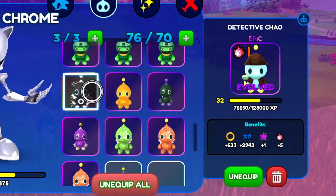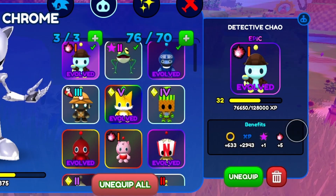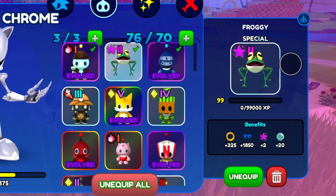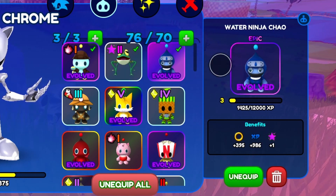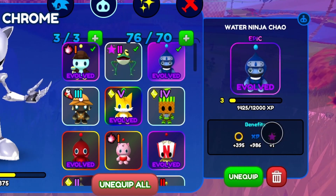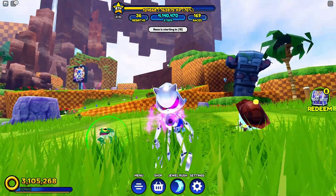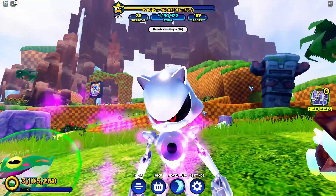So for Chows, you're going to have to use a Chow that has event enchants. I've got my Froggy that has events, my Water Ninja Chow that has events, and my Detective Chow that has events. So you're going to want to have the event enchant to do this update.